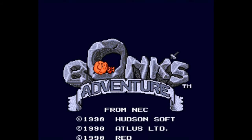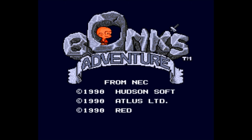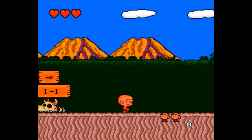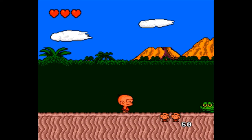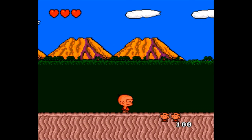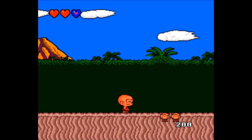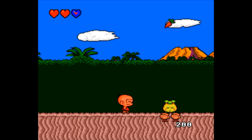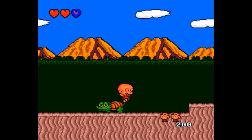Here is a good game — it's called Bonk's Adventure, by Hudson Soft and Atlus. One of these companies is paying us billions of dollars — guess which one in the comments below, and we'll send you one billion. This is basically the mascot of TurboGrafx-16. I think I may have played this game at a store demo unit a very long time ago, but I barely remember. Is he killing those with his head? Yeah, that's his thing.